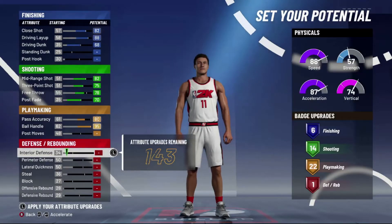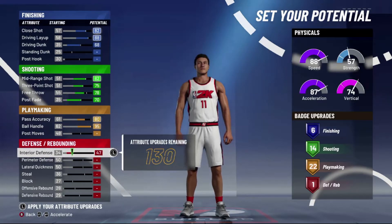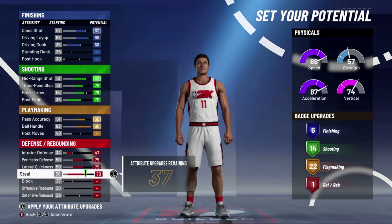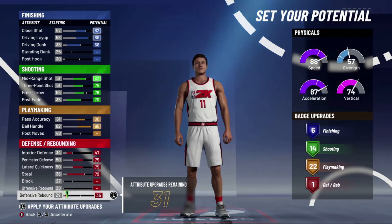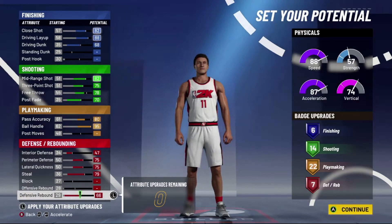Interior defense — I always like putting a little bit on it even on a point guard, just in case you get switched on a bigger defender. We're going to put that at 47, just one below the maximum. Perimeter, put that all the way up to 75. Lateral quickness, all the way up to 75. Steal, all the way up to 79. You don't need block for a point guard, you don't need offensive rebound. Put the rest of your points on defensive rebound, because defensive rebound just gives you a lot more defensive badges — and you end with 7.